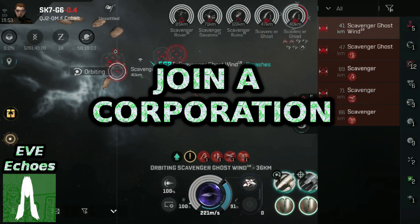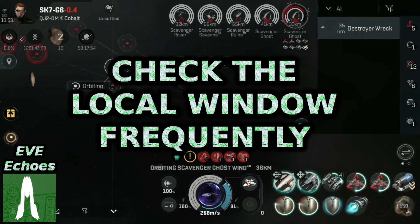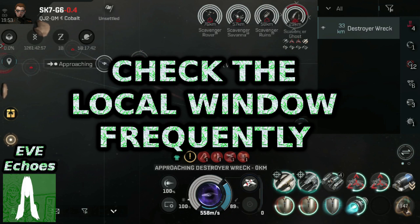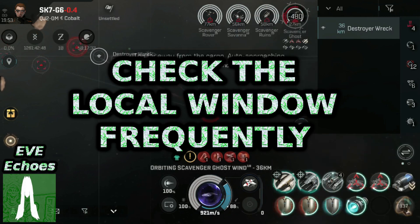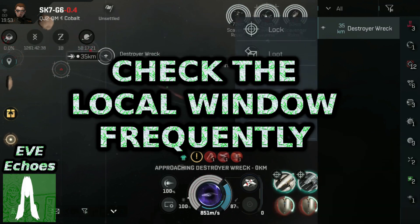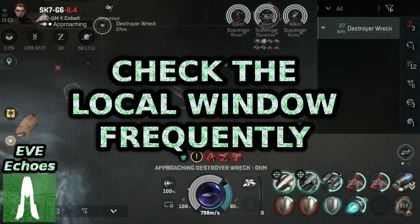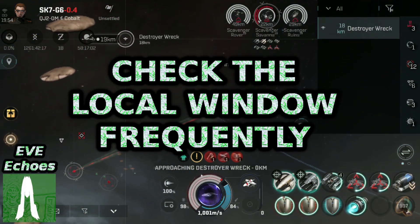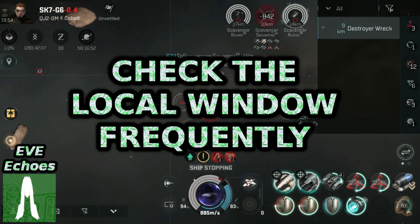Next up, we have the Local Window. In HiSec, you might not typically have this open, as there is little purpose in knowing who's in the same system as you. In NullSec, however, it's an entirely different story. The Local Window is how you gauge what level of caution you need to proceed with. Is the system full of friendly players who are coloured green, blue and purple? How many are red or neutral? This can influence if you undock, change your ship, or even if you proceed to the next gate when moving between systems.